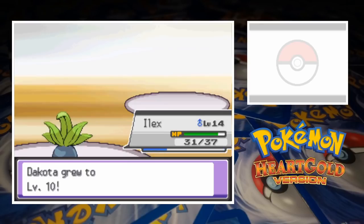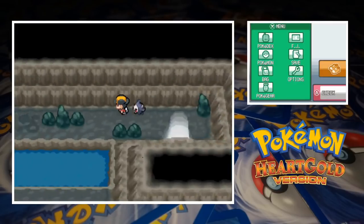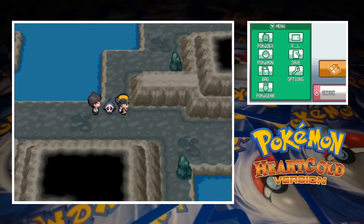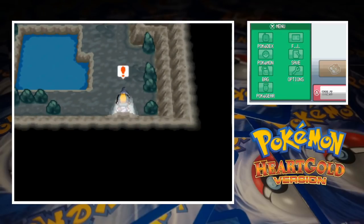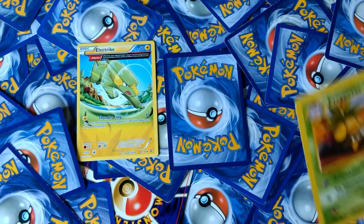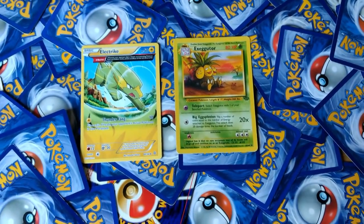We're going to try to go for two Gym Badges in this episode though, so let's leave Violet City and make our way to Azalea Town. We go through Union Cave on the path to our next opponent, Proton. The Rocket Executive has brought his group to Slowpoke Well and they're cutting the tails off Slowpokes, which is pretty worrying behaviour. We need to draw two cards for our battle with Proton. First up we've got Electrike - this card is amazing by the way - and Executor. That's a really solid team.